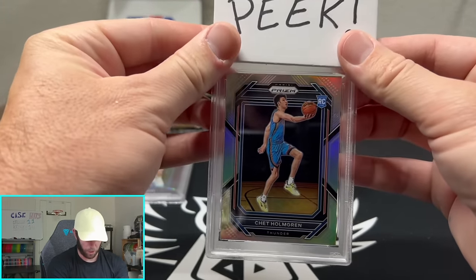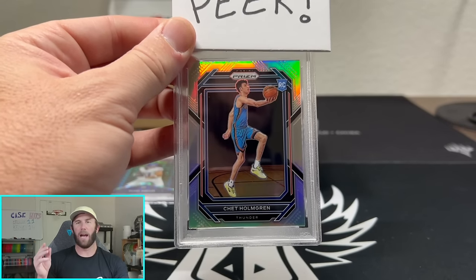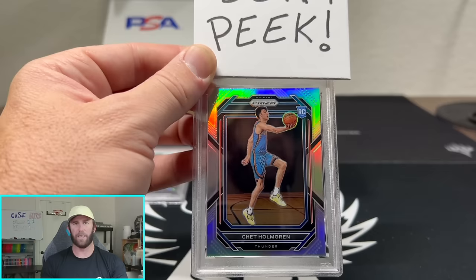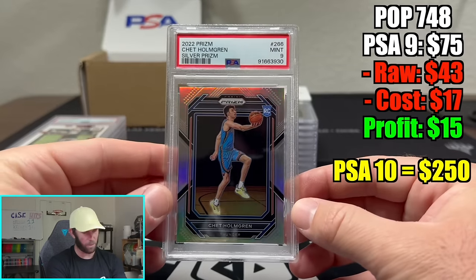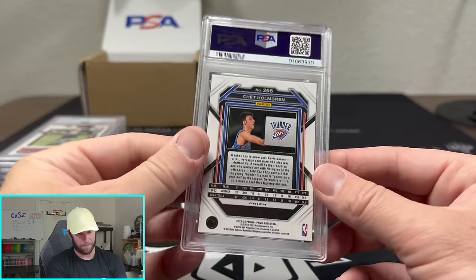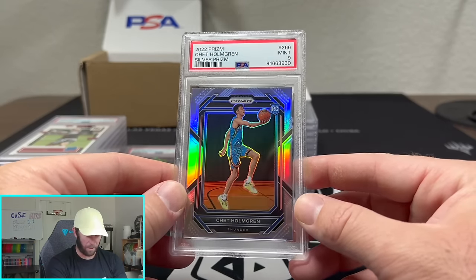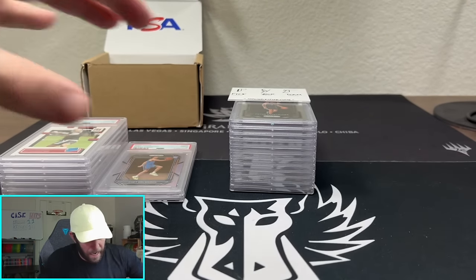This is going to be a huge card potential — Chet Holmgren, Prism Rookie Silver. You might have watched this video — I pulled this out of one of those weird MJ Holdings Mystery 10s that is actually a terrible value. You're probably much better off just buying each of the blasters yourself. And that's a 9. This was the first one I'm really sad we didn't get a 10 on. It's so hard to get a Silver Rookie Prism 10. He's definitely one of the bigger names coming out of 2022 — that's unfortunate, but we'll take the 9.